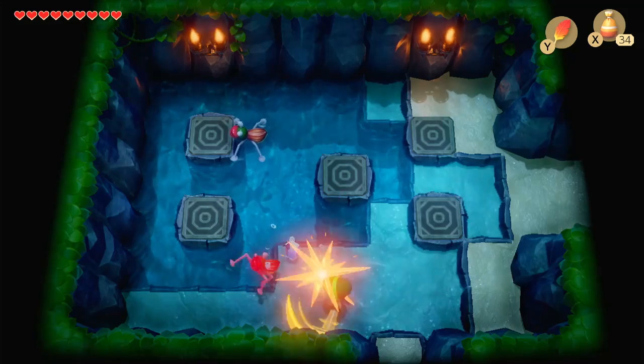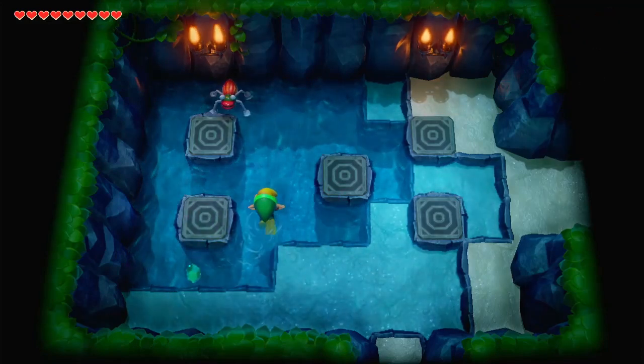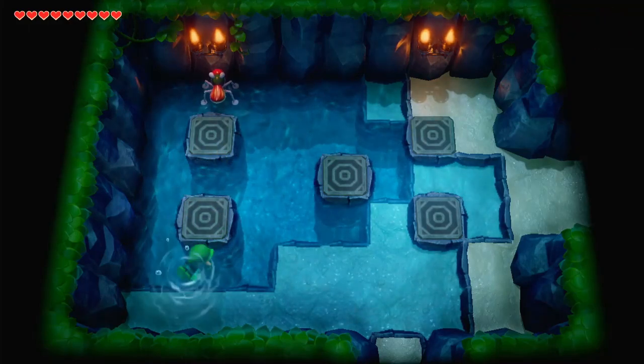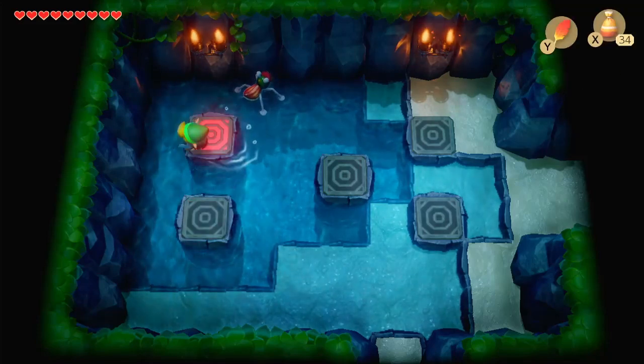Remember when we were in here? Same thing, except it doesn't actually show you. Now, with your flippers you can swim, but you can't attack while you're swimming. What you can do is dive down and get that rupee — well, that coin.